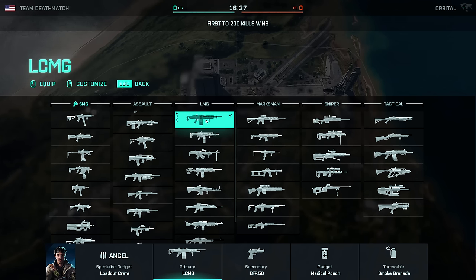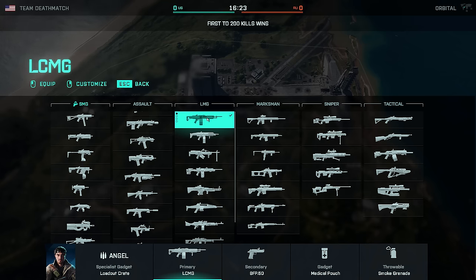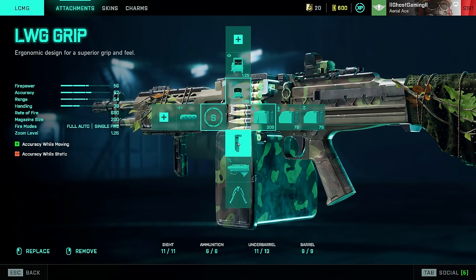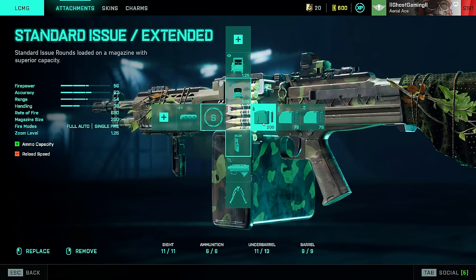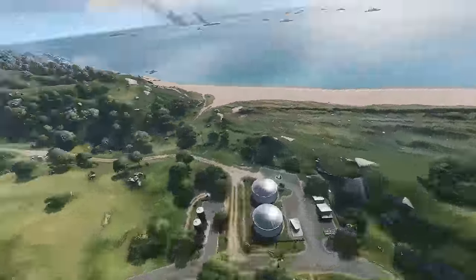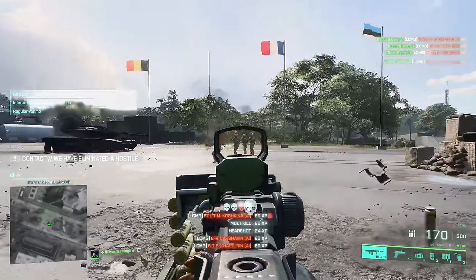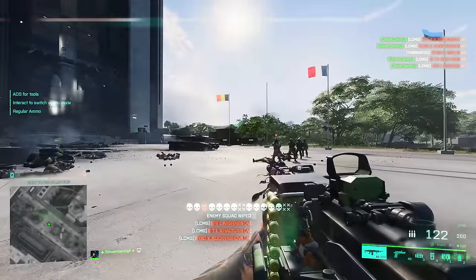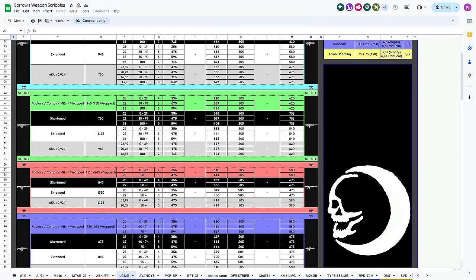Moving on to the LMGs. My top pick — and this weapon is ahead of all the rest of the LMGs by a good margin — is the LC-MG. I run Short Barrel, Fusion Hollow, LWG Grip, and Standard Issue Extended. This gun is just such a good all-rounder. It's got an RPM of around 700, the spread's not crazy, the visual recoil is tame, and it's got 200 rounds. The TTK is 290 up to 29 meters — very good for an LMG — and only up to 387 between 30 and 99 meters. It was and still is the top dog LMG.